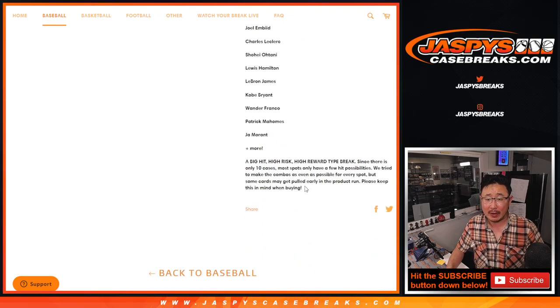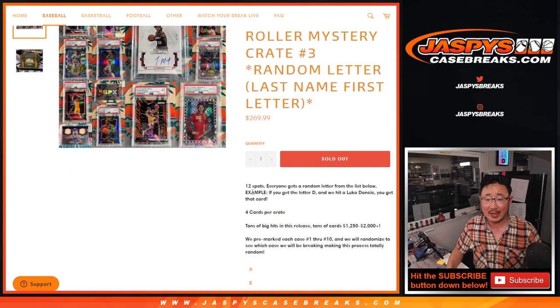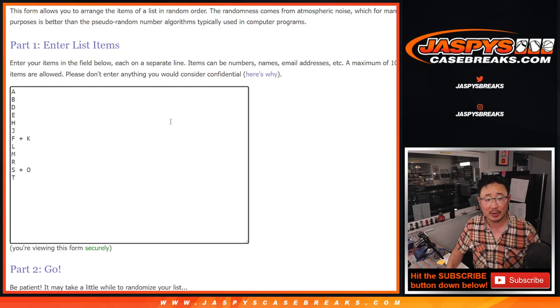As we get closer to the 10th and final case, there may be some letters that are just not represented, but I think you know the drill. More importantly, Wax Party — a Wax Party spot being given away, and that's a 1 in 12 chance. Big thanks to this group right here for getting in on the action. There are the letters right here.